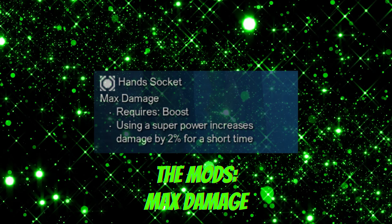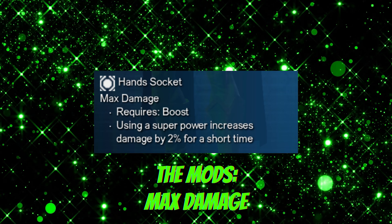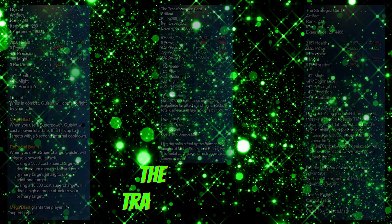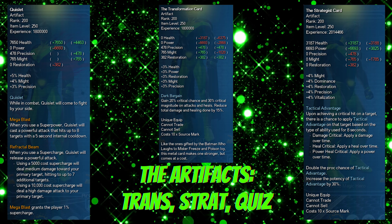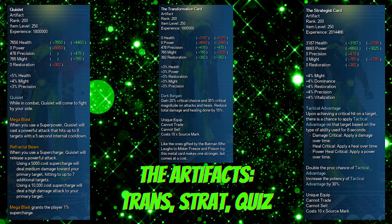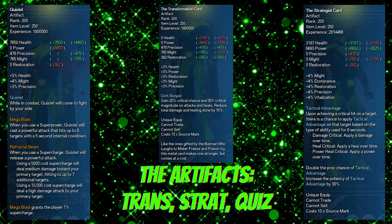And finally, in our hands, we're going max damage as always for the 2% bump in damage that it gives us when it procs. For our artifacts, we're going with the trans-strat-quiz combo for this one. Transfer for the extra crits that it provides, strat to leverage those crits into innate damage, and quiz for his mega blast, refractal beam, and the 1% super that it gives us when mega blast goes off.